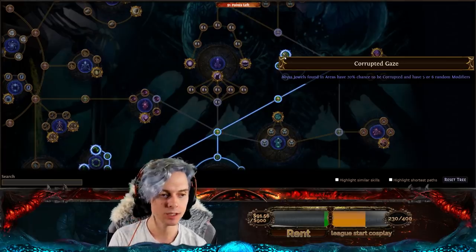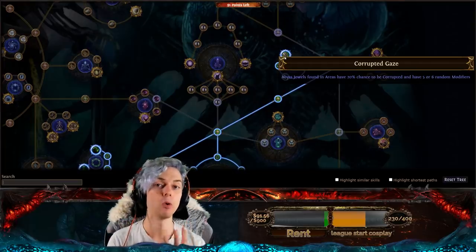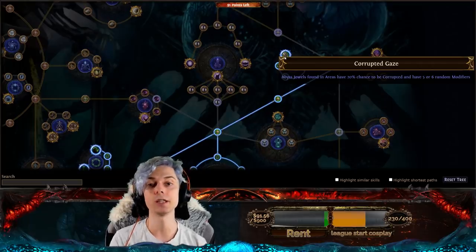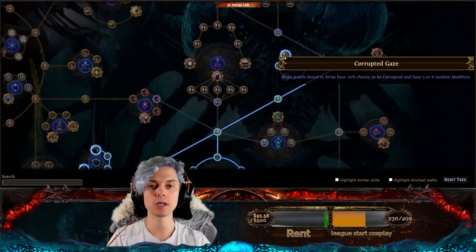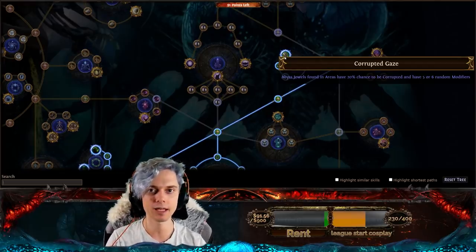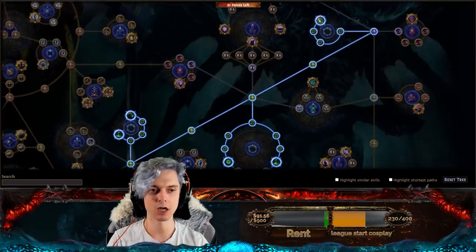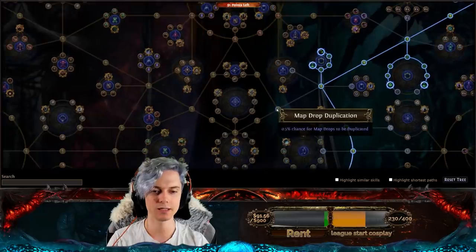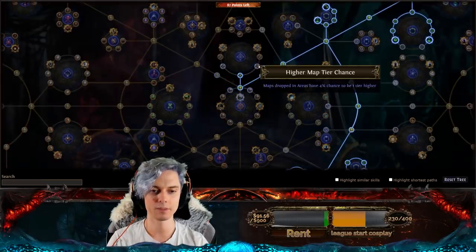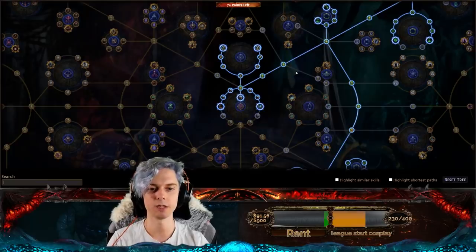Abyss jewels found in areas have a 20% chance to be corrupted and have five or six random modifiers. Now, Abyss jewels can only hold four modifiers, so putting that up to five or six is going to be really strong. Anyone running a minion build or Darkness Enthroned — the belt where you can socket two jewels into it — this node is going to be crazy for generating lots of early currency. If you find like a three-mod crit multi with some life, or a bunch of flat damage, it's going to be extremely strong to sell them for a bunch of currency on Trade League. So a very small Abyss plus map farming tree right there, and then you could easily jump into the middle and pick up these map nodes for really easy map completion. This is another really strong league starting option.